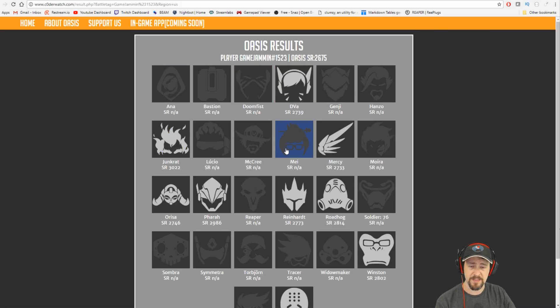When you look at this list, some of the heroes are kind of grayed out and some of them are bright. The heroes that are grayed out and show as NA mean I do not have enough playing time on that hero. You need to have at least 30 minutes as of right now to get a recommendation, but if you do, you will get a recommendation and you can go take a look at it.